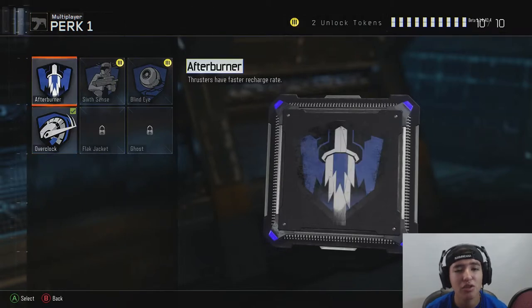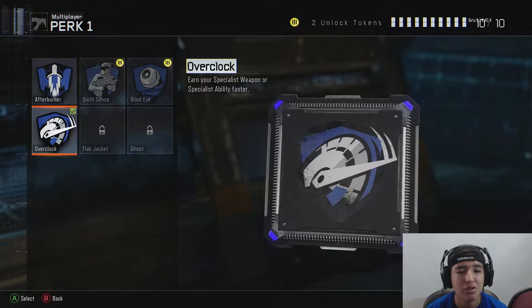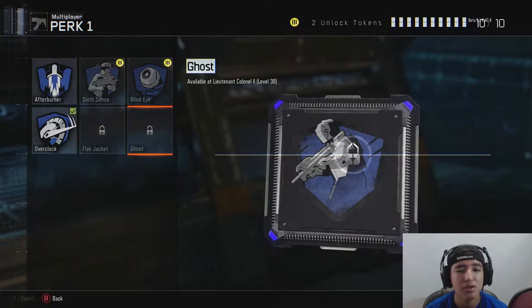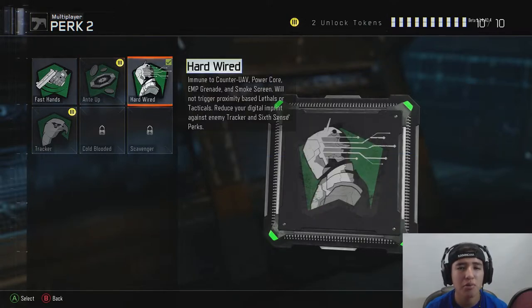For perks, Perk 1 includes: Afterburner — thrusters have faster recharge rate; Six Senses — displays a minimap indicator with the direction of nearby enemies, sounds very important; Blind Eye — undetected by enemy air support; Overclock — earn your specialist weapon or ability faster, which I use; Flat Jacket — you know what that is; and Ghost, which is a pretty high-tier one as well. Perk 2 includes Fast Hands — swap weapons faster and aim faster after sprinting, reset grenade fuse when throwing back fire grenades, and spawn in with a starting bonus to your scorestreak meter.